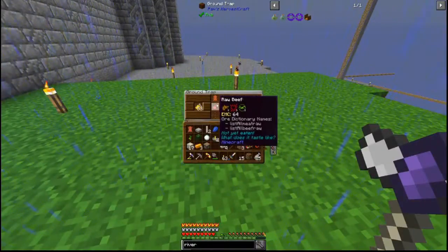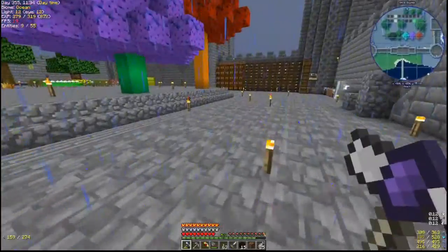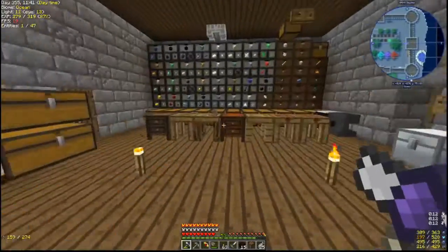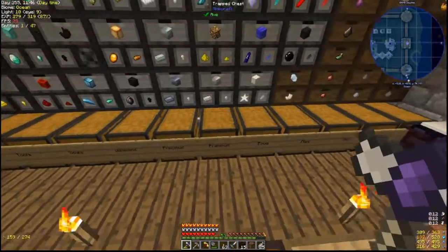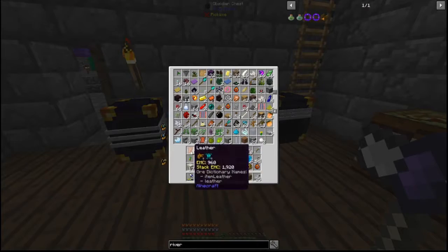Let's check the trap. We got leather and beef! I'll take some of that. That is definitely handy, because then we don't actually have to butcher animals or anything like that — we just set out the traps and voilà. But that also means I need to harvest more wheat and stuff. Let's plop down food in there and throw this into the mess.